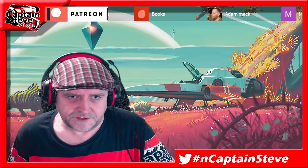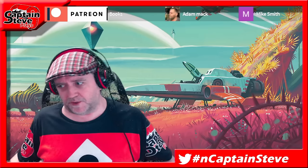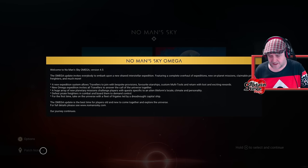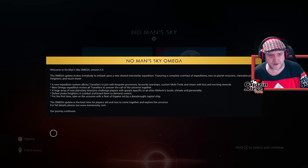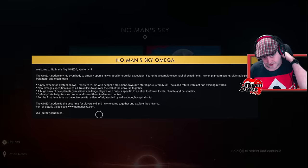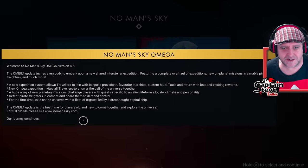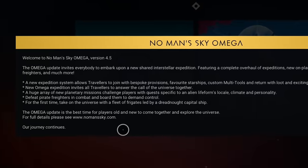The No Man's Sky Omega update has gone live - it's version 4.5. Here on the PlayStation 5, the welcome screen reads: the Omega update invites everybody to embark on a new shared interstellar expedition featuring a complete overhaul of expeditions, new on-planet missions, claimable pirate freighters, and much more. A new expedition system allows travelers to join with bespoke provisions, favorite starship, custom multi-tools, and return with loot and exciting rewards - exactly what we saw inside the beta testing on Steam.